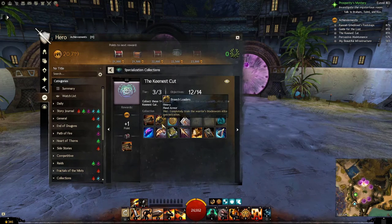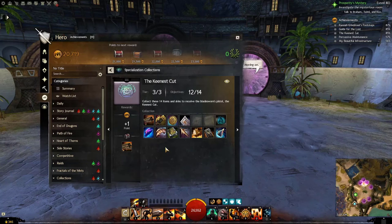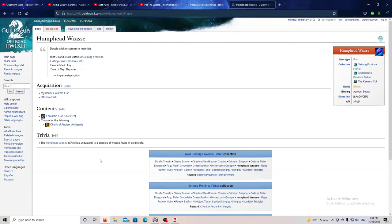The next thing we're going to cover is the Humphead Wrasse. To see what you need to do, I'm going to look up the wiki and you can follow along. Keep this wiki page open because it shows you exactly where and how to fish this fish. Here we are on the wiki page for the Humphead Wrasse.